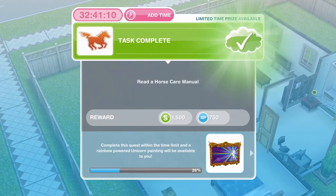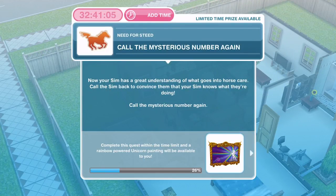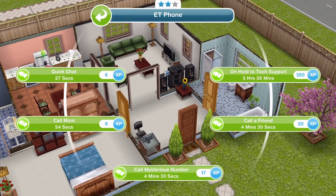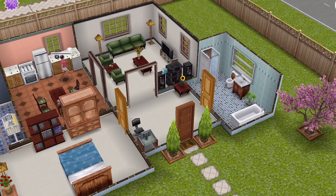We've finished reading the horse care manual — now we need to call the mysterious number again. Now your sim has a great understanding of what goes into horse care. Call the sim back to convince them your sim knows what they're doing. Click on a phone again and call the mysterious number for four minutes and 30 seconds.